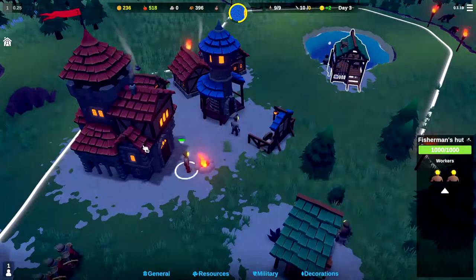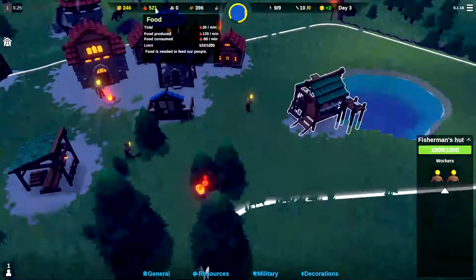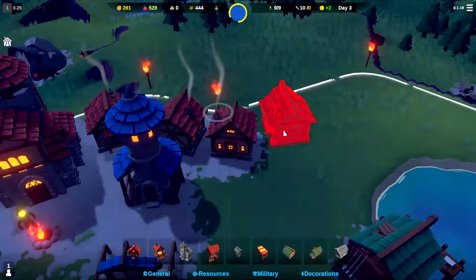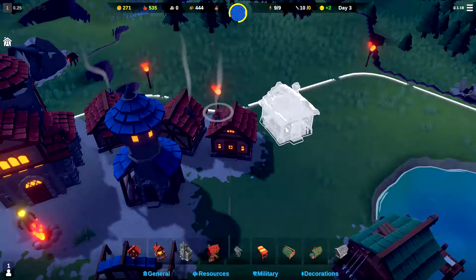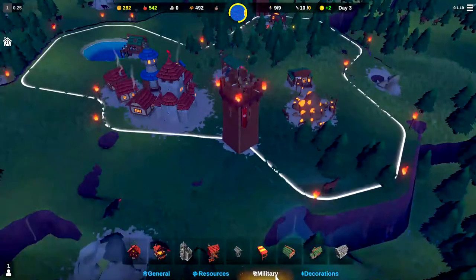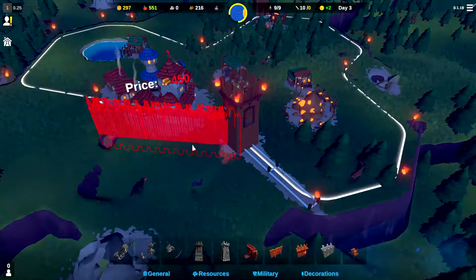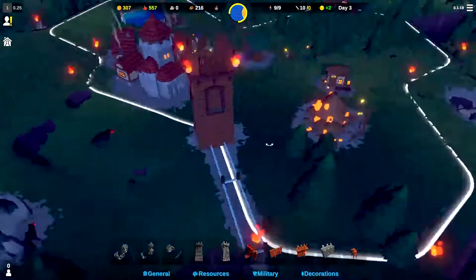Let's get someone in the fishing hut. We are at nine out of nine. We're producing 70 food a minute — let's put down another house and plop it right here. Actually, I want to get some walls up. This next attack might be a bigger one. So let's put down military wooden walls and place a wooden wall there. We need 450 wood — hopefully we have enough to kind of block this pathway and provide plenty of protection.